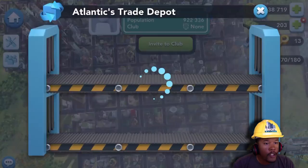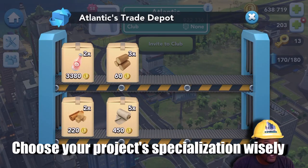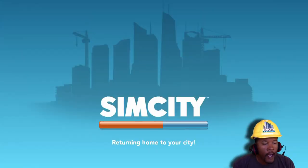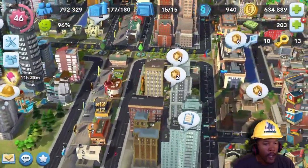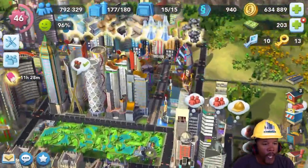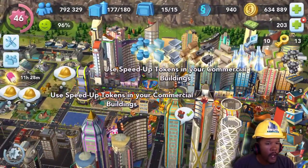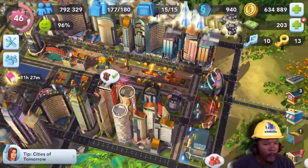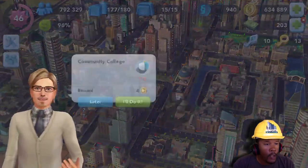Tip number four is to choose your projects wisely. Start a project in a specialization that you have the most buildings with. On my map, I have a lot of gambling buildings — I kind of went crazy with that and made a strip out of it. So I would do best to choose a specialization under the gambling category because I'll have more tasks appearing on more buildings. You should also ignore tasks that give you only one to two epic points; don't pursue those as much as the ones that make three or four.